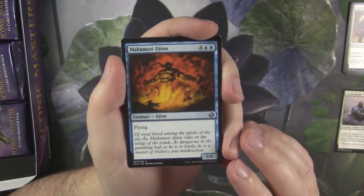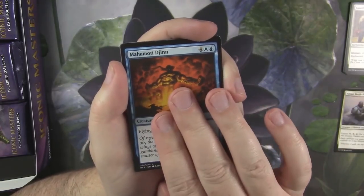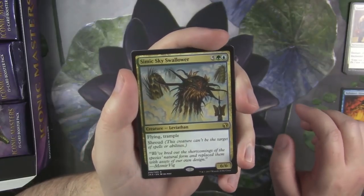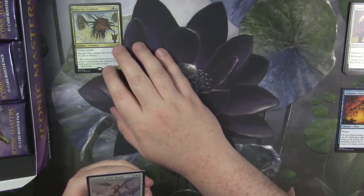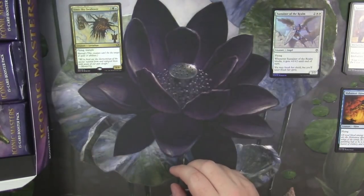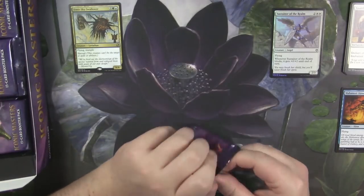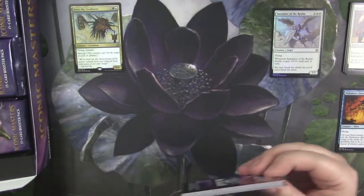I'm probably butchering that pronunciation — I apologize. Anyway, first rare: Simic Sky Swallower, guys. What a way to start off the box — one of the best rares. And our foil is a Sustainer of the Realm, an interesting 2/3 angel for four.